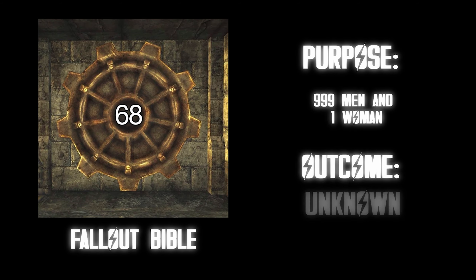Vault 109. Purpose: a high-class vault filled with high-quality products. Outcome: flooded with radiation accidentally. I fail to see the downside here — it's not a vault specifically for wealthy people, just normal people getting into a vault with high-quality products. Yeah, it sucks that radiation got in, but that one's definitely an S tier situation.